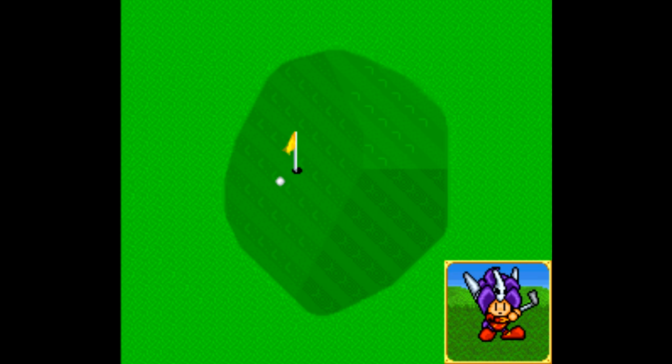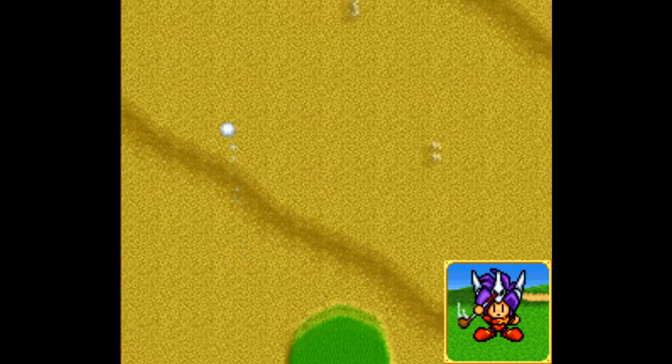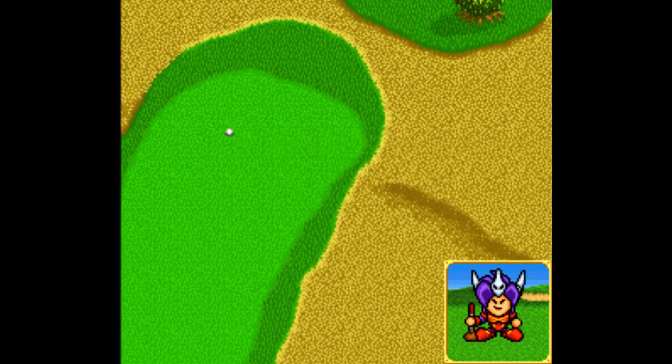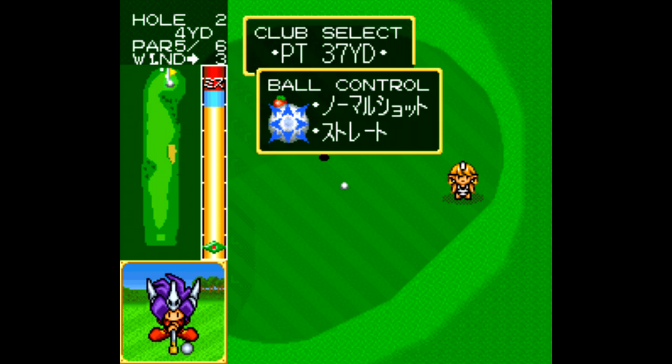Another cartoony Super Famicom game is Super Nextat Open Golf De Shobu. This is a little more like it, with special items, the ability to crush shots by hitting a particular part of the swing meter, and all sorts of neat little touches. This game isn't all that spectacular — it's pretty bare bones — but it's fun enough.